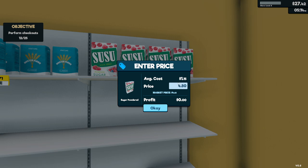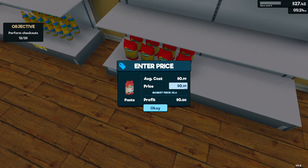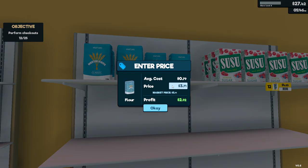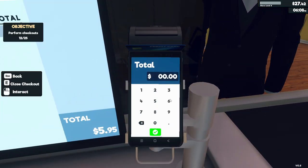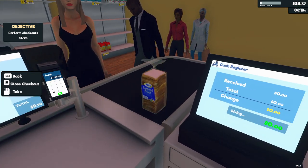Oh no, we shouldn't have done this when we weren't open because it's way too cheap — we are losing money! Let's hurry up and set the prices: pasta $4.80, oil $4.50, and flour $3.70. We should have put this on before opening. There we go, thank you, come again.